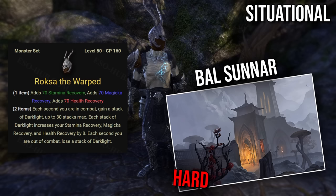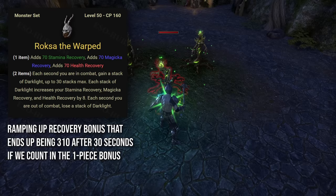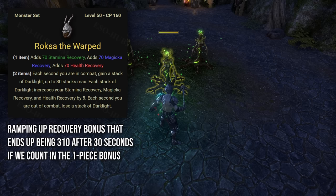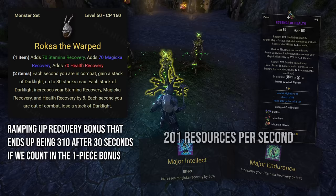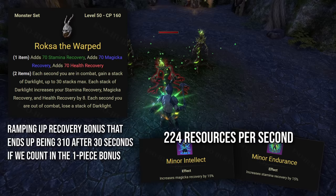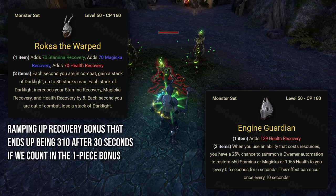Oxide Warped is a monster set that drops from Bal Sunnar dungeon located in Stonefalls. It requires the Scions of Ithelia DLC and I'd rate its difficulty as hard compared to other DLC dungeons. Each second you're in combat, you gain a stack of Darklight, up to 30 stacks max. Each stack increases your stamina, magicka and health recovery by 8. Each second you're out of combat, you lose a stack. After 30 seconds, this set will provide 310 of all recoveries — counting the one-piece bonus which provides 70 of each. With Major Endurance and Intellect from your potion, this provides 201 of all resources per second. With Minor Endurance and Intellect added, this boosts to 224, and can be boosted further by class passives like Daedric Protection. This is more than Engine Guardian provides and far more consistent. Oxide Warped's only downside is that stamina recovery doesn't work while blocking, which is why Engine Guardian is a better defensive sustain set for less experienced players.